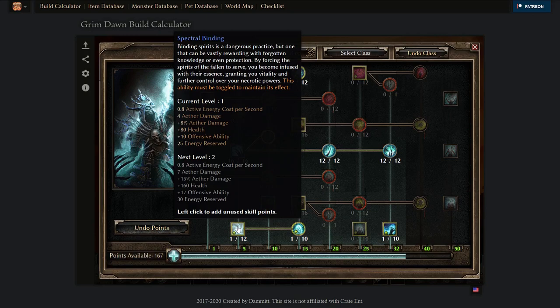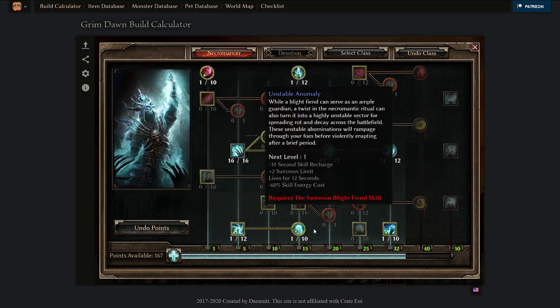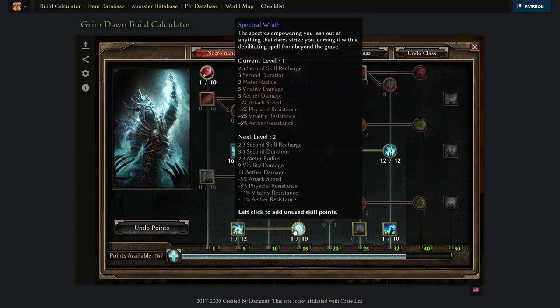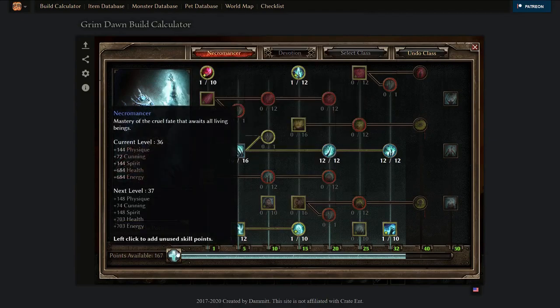Spectral Binding also gives you more health, flat aether damage, and defensive ability — really helpful later if you need more HP or DA. If you're playing aether you should max this out very soon. If you're playing physical or vitality, you should max Spectral Binding before Spectral Wrath. You can max both at roughly the same time if you're playing aether.